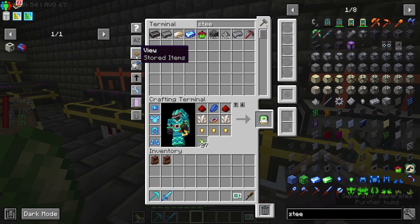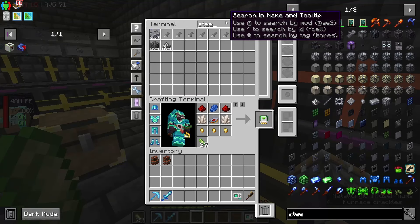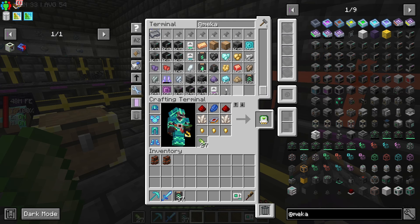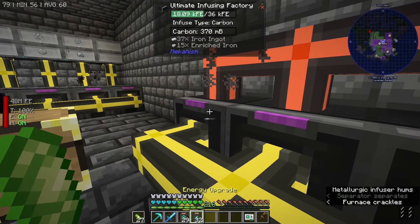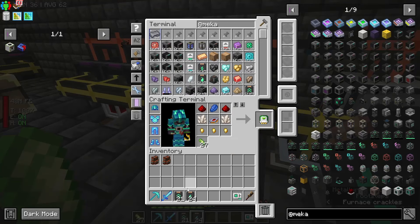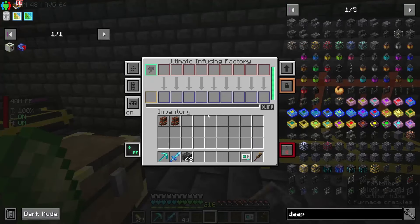So if we do Craftable and I want 64 steel, we should see these fire. I actually haven't thrown upgrades in here — speed upgrades and energy upgrades. I think I threw them all in the other ones, so that's good. I've auto-crafted upgrades, by the way — I finally made a recipe for it. We're feeling like we're actually progressing through the pack a little bit more here.